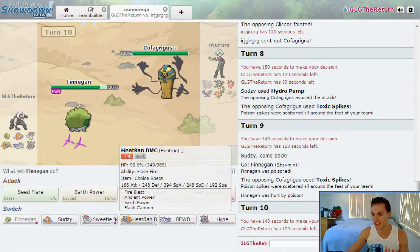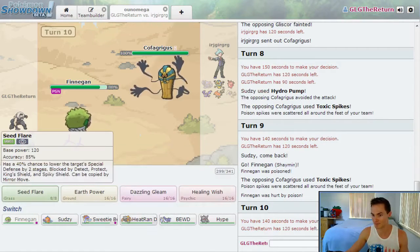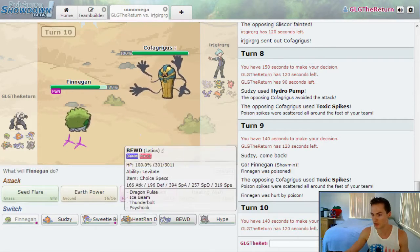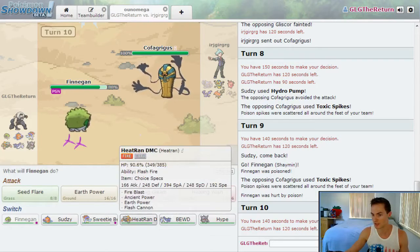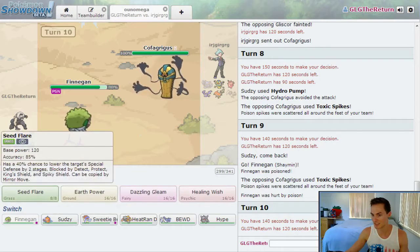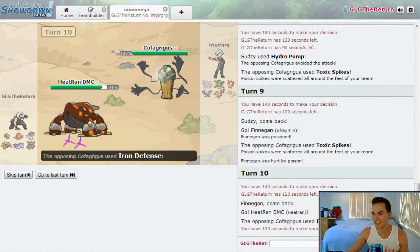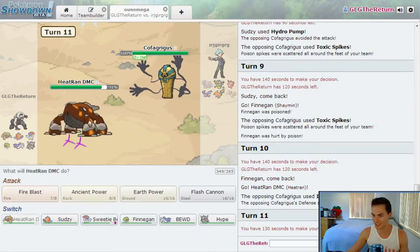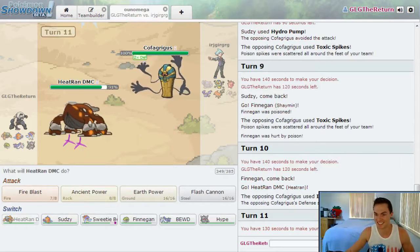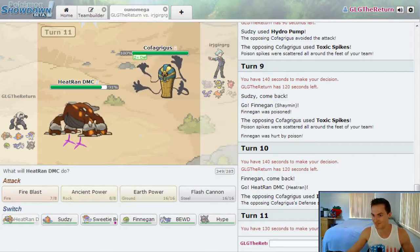We're going to go for the Seed Flare — no wait, he's going to switch into Talonflame. So let's go directly into Heatran right now. He goes for Iron Defense.